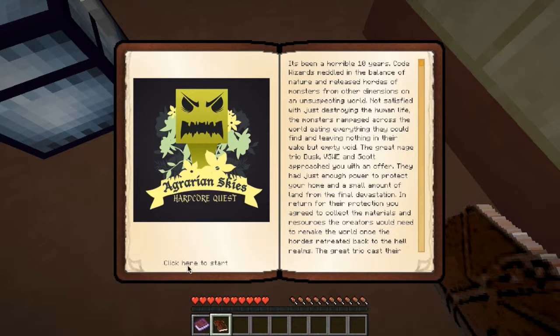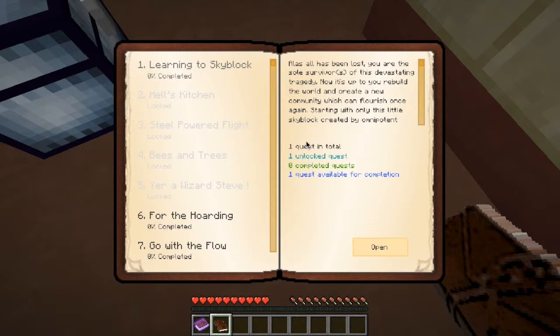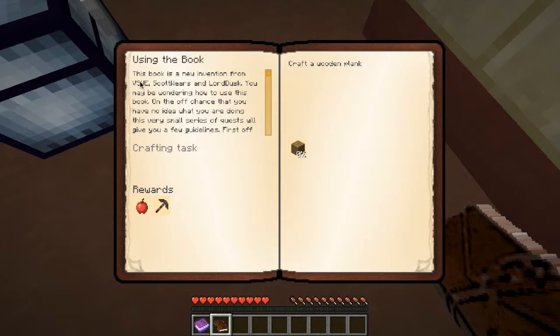This guy is reading but you guys can't hear it because I have my headphones on. So basically you have these different quests to start or to go through. It tells you quests in total and different things to complete. This book is a new invention from VSWE, Scott Wears, and Lord Dusk.